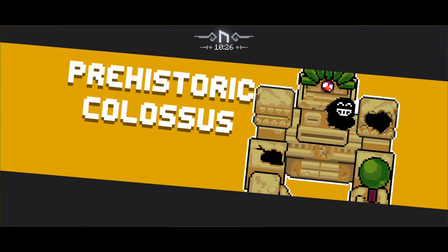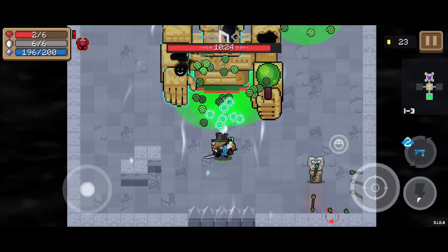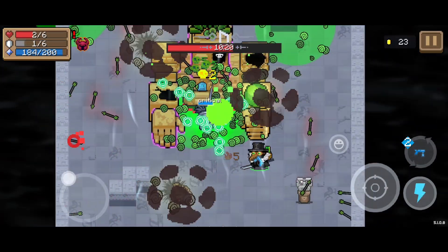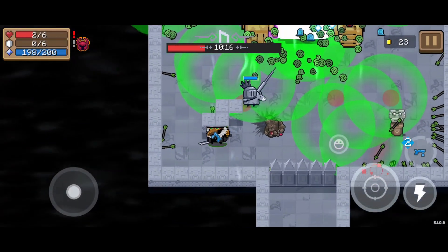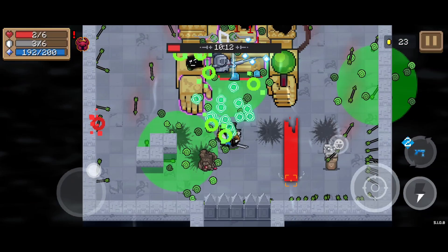The next boss was the Colossus. The prehistoric Colossus is extremely easy for me to defeat because he's a stationary guy, which means he doesn't move around or anything. As long as I focus on dodging all the stuff and not hitting giant rockets and arrows like I was, then he's pretty easy to defeat because he can't get out of my poison.